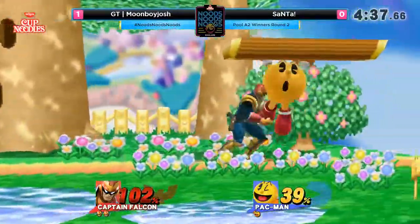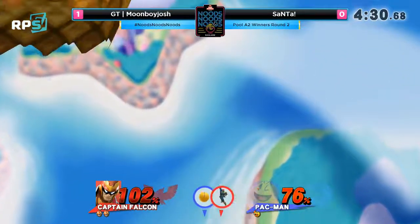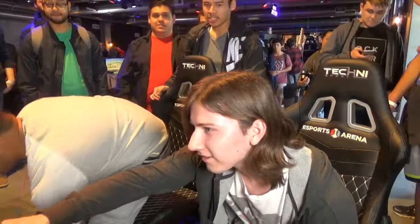Moonboy Josh is getting his hands on all these items, and that's one thing about Pac-Man's projectiles — they are items, and you can use them against him. Is he going to make it back? I think Moonboy Josh took one of his trampoline jumps. Yeah, he definitely did.